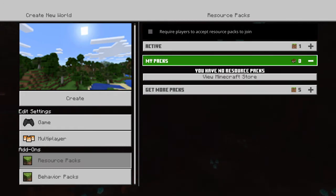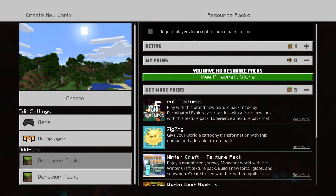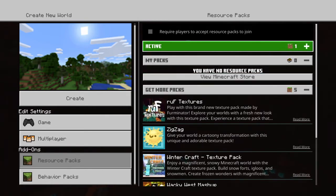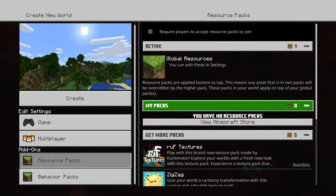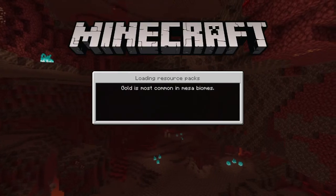Game tab, two of five selected. View Minecraft packs, get more packs. Pack active: active one button. Resource packs loading. Create button.